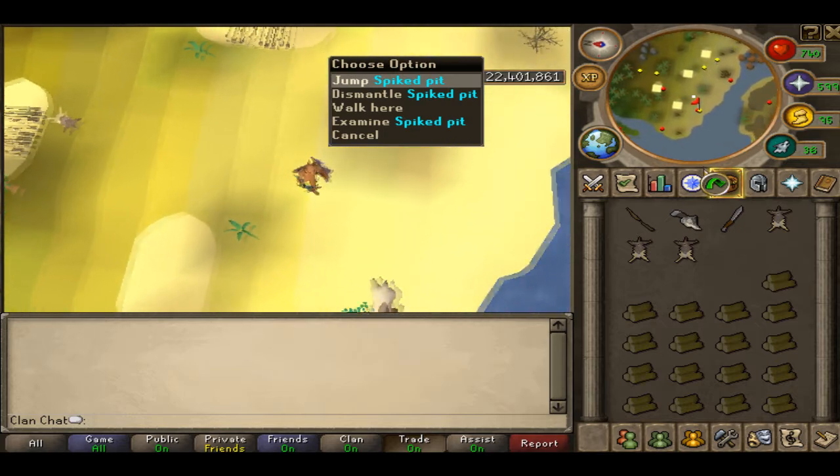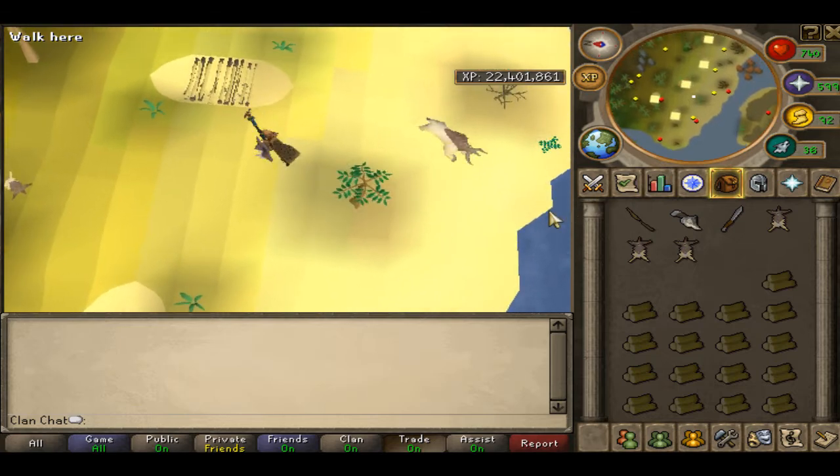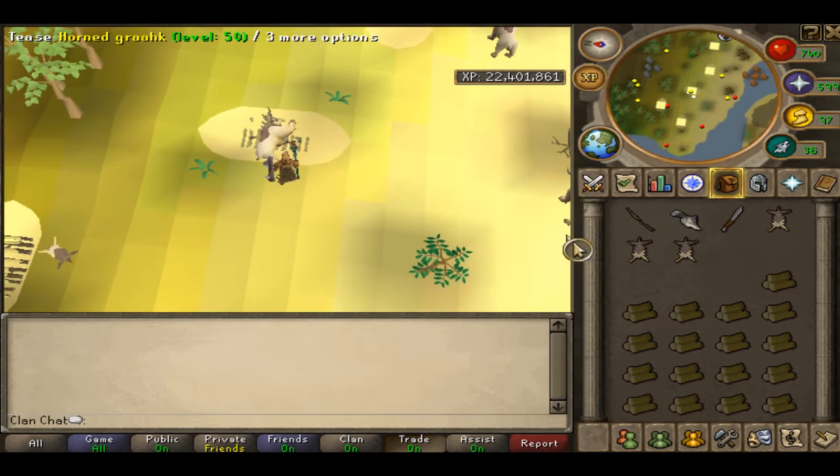So that's just a little tip. In case they jump — I'm going to tease him, run over to the one on the east, jump over it, wait for him to come, jump back over again, and he's going to fall into the trap.